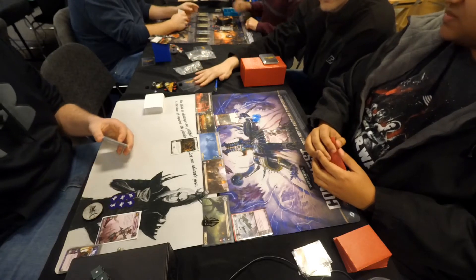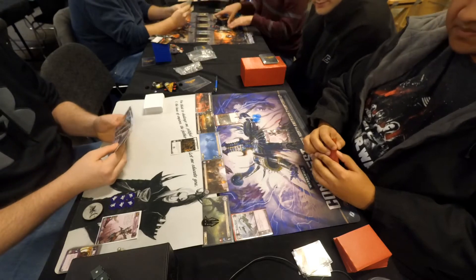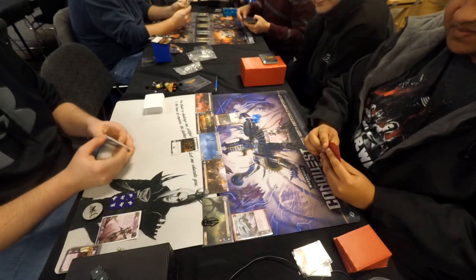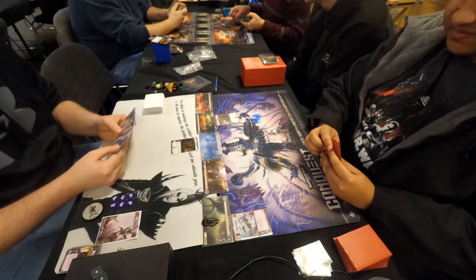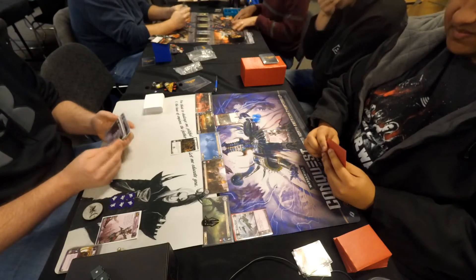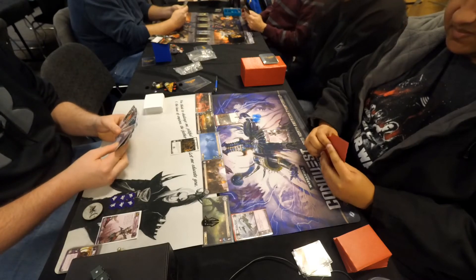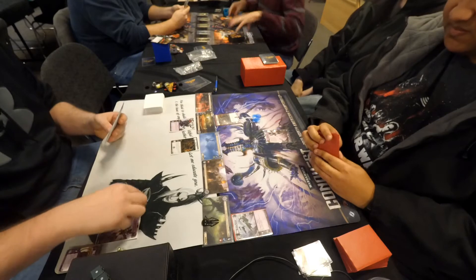On Dustin's side of the table we see an early game economy unit in the Rogue Trader positioned at planet number three — one cost, one command, plus one resource bonus — strikingly similar to that copy of Void Pirate placed upon planet number four by Chris, another one cost, one command, plus one card bonus unit.